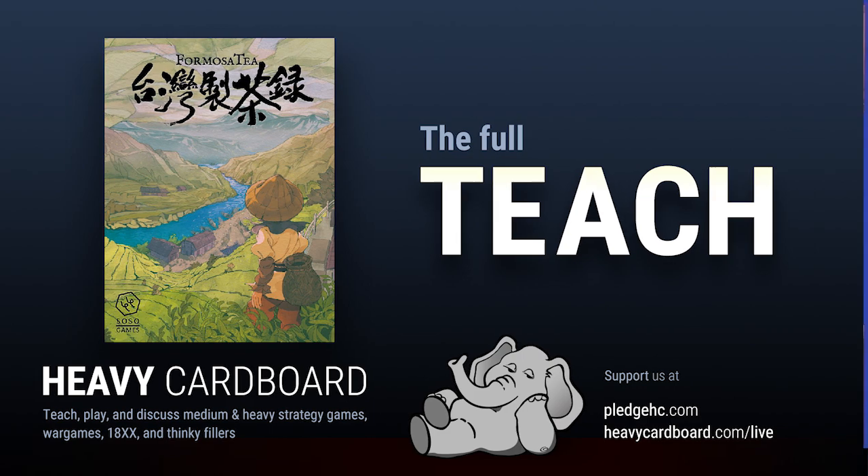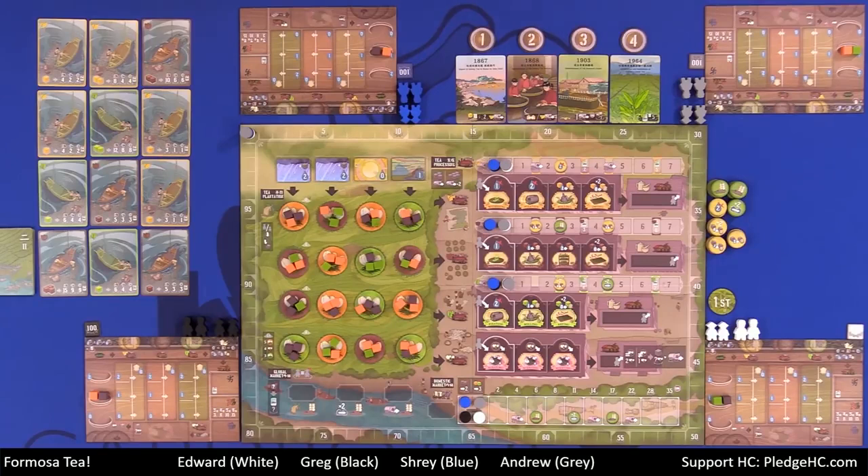With several mountain ranges, subtropical temperatures, and ample rainfall, the natural conditions in Taiwan, or Formosa, make it ideal for cultivating teas of the finest quality. In Formosa Tea, players are tea farm owners who strive for the most prestige victory points by harvesting the best tea leaves, upgrading their tea processing technology, and developing both domestic and international markets. With unique worker placement and worker advancement mechanisms tied thematically to tea production, players must allocate their resources wisely to develop their tea's reputation and become the most prestigious tea farm owner in Formosa.